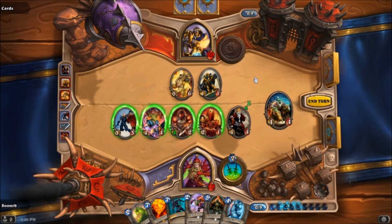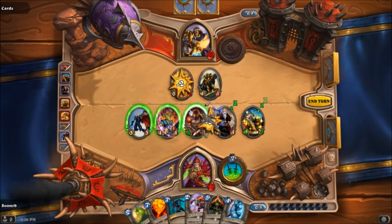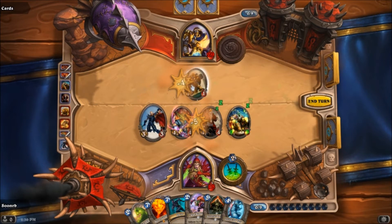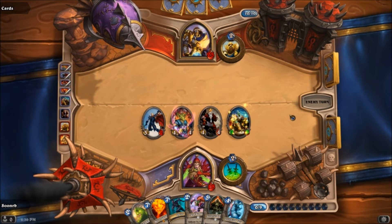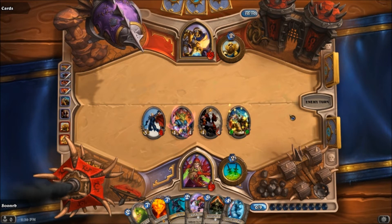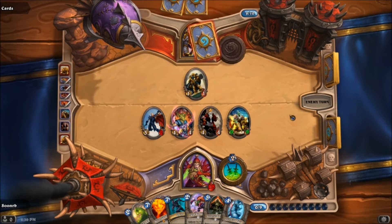Now I play the Warlord before I do the trade. I'll use this to clear this out because I don't want him to have anything he can throw Blessing of Might on. At least he doesn't have Mind Control, right? If this was a Priest, this would be a whole other different story going on right now.